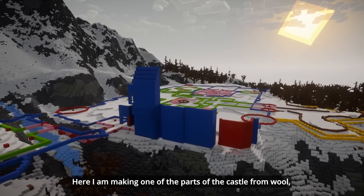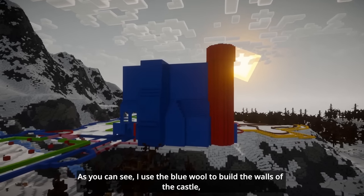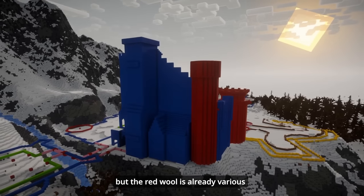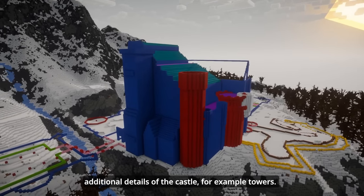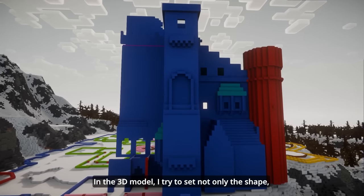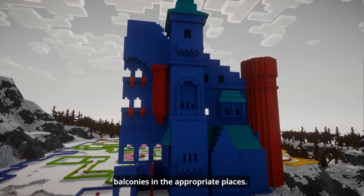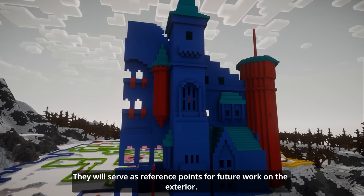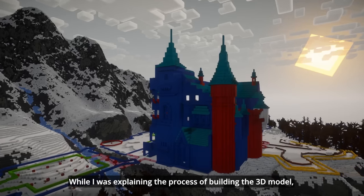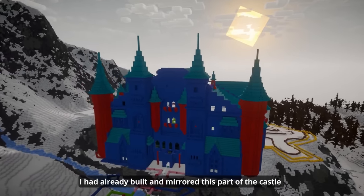Here I am making one of the parts of the castle from wool, which is located near a mountain river. I used blue wool to build the walls of the castle, while red wool marks various additional details like towers. In the 3D model I tried to set not only the shape, but also to place the halls for windows, doors and possibly balconies in the appropriate places. They will serve as reference points for future work on the exterior. While I was explaining this process, I had already built and mirrored this part of the castle.